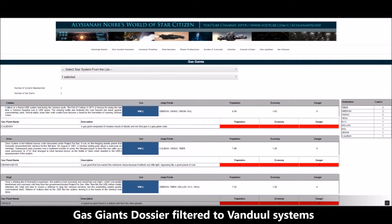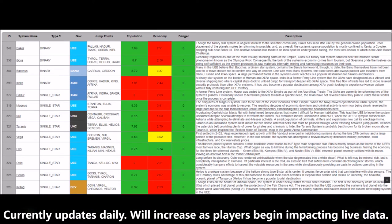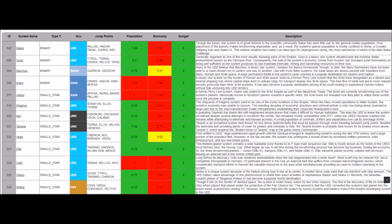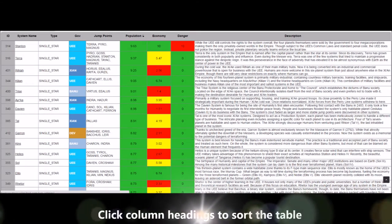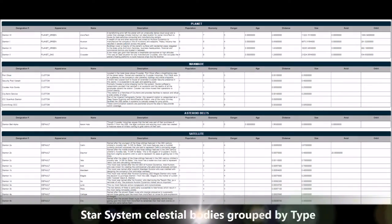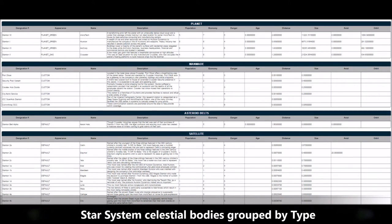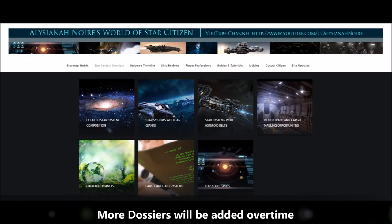Daily retrieval of data from the official Arc Star Map — the frequency will be increased as necessary. The Star Map Matrix page shows all known star systems and is designed to support easy scanning of high-level system data. It supports searching for a specific star system. Clicking on the column headings will sort the matrix data by that attribute. Clicking on a star system name takes you to the Detailed System Composition page, which shows the star system and all of its known celestial bodies — everything that makes up a single star system in one screen.